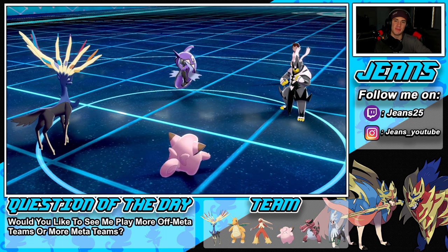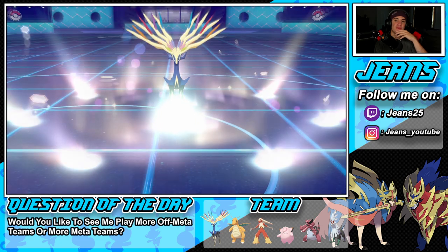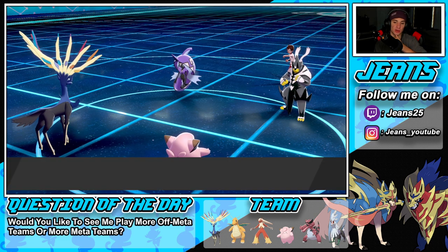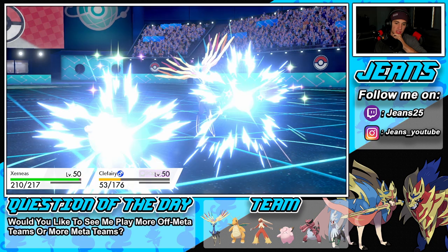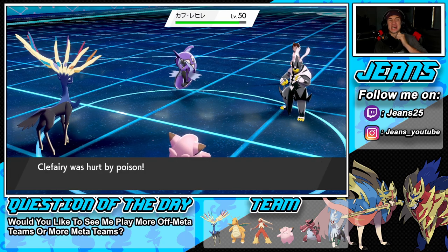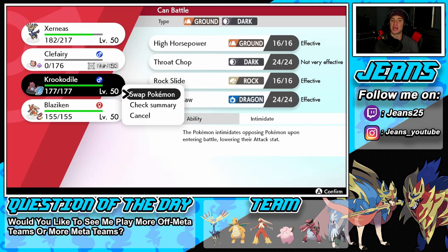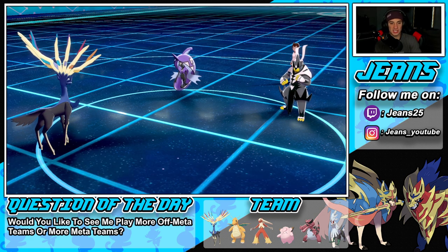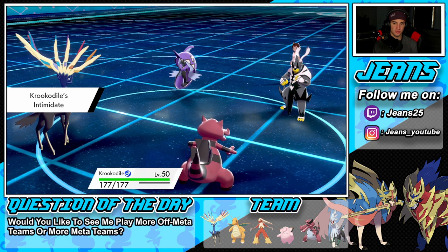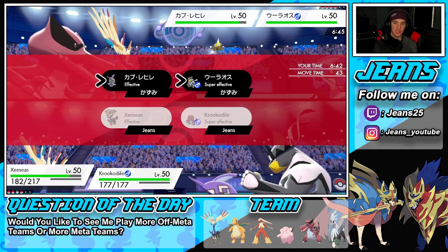Give me my Speed boost, my Special Attack boost, my Special Defense boost — we're going to roll out strong here. I can rock out a Dazzling Gleam very easily and take out the Urshifu with no problem, and do decent damage onto Tornadus as well. But the poison is going to take us out — I don't like that. It's time to bring out Krookodile. I need to check who's faster — I'm wondering whether to go for Rock Slide or High Horsepower.